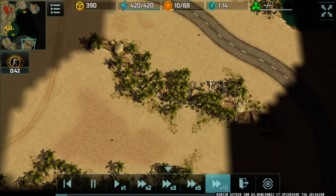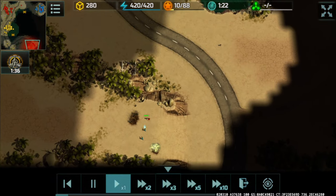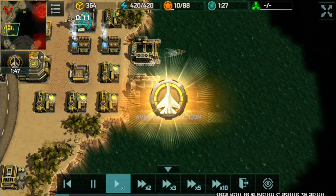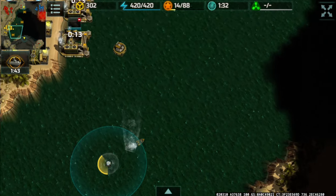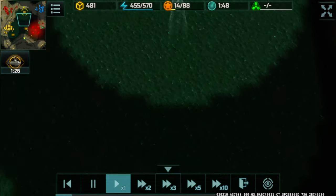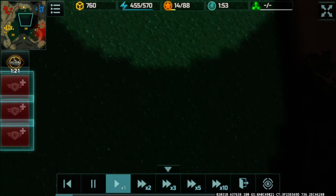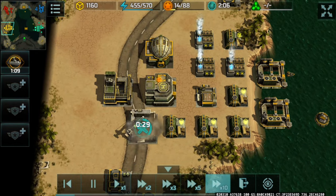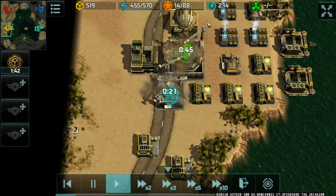My riflemen were so far ahead that I couldn't even see his assaults at this point. The common production boost has been used, and after the commons pop out I'm going to collect some containers on the ocean. Most containers in the middle have been collected, except for the ones closer to his base.